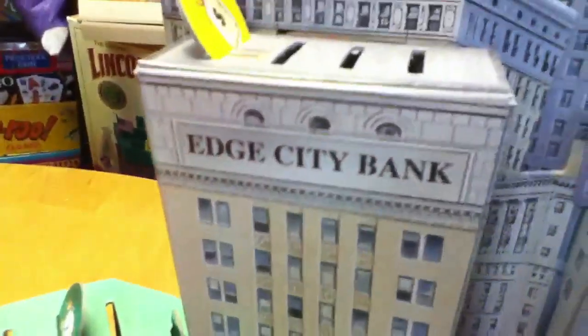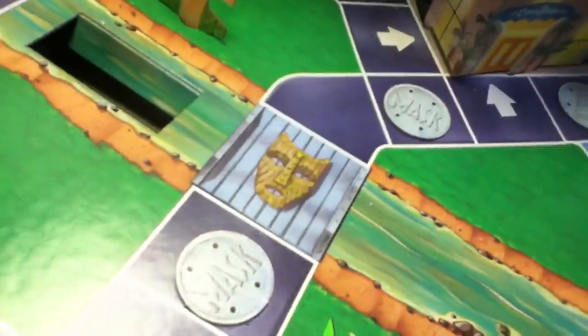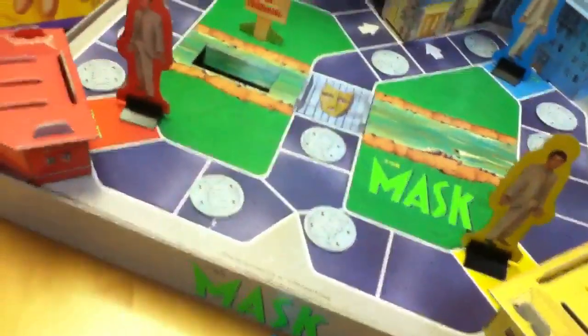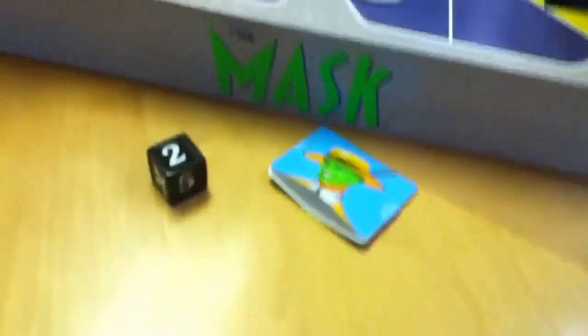There is the Edge City Bank. And this is a complete representation of Edge City, including the bridge where Jim Carrey's character Stanley Ipkiss discovers the mask. And at the end, you end the game by throwing the mask back in the river. Wait a second — there's a mask here? Yeah, there's actually a mask. Here's the mask that you put over the little Jim Carrey Stanley Ipkiss clones that you see around the board.